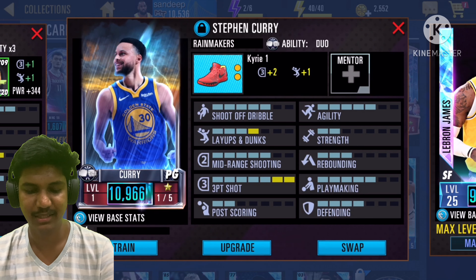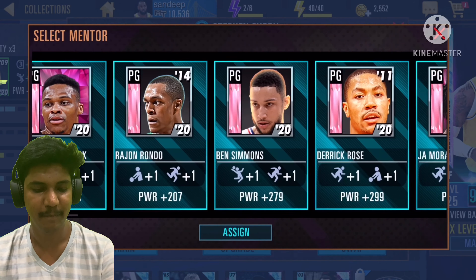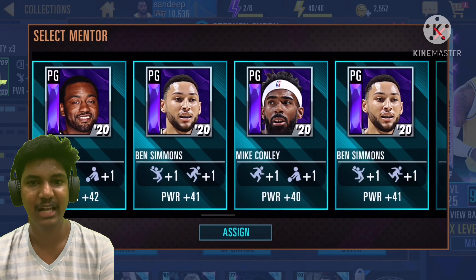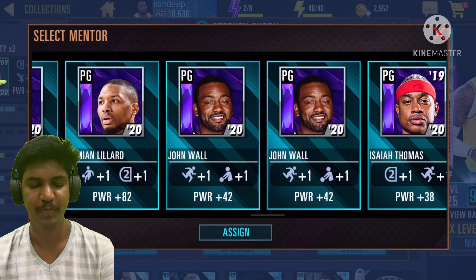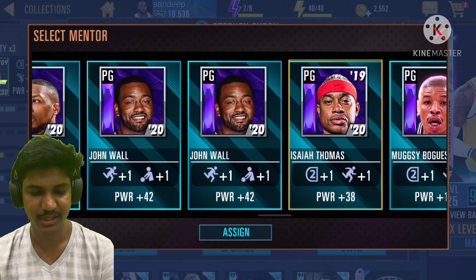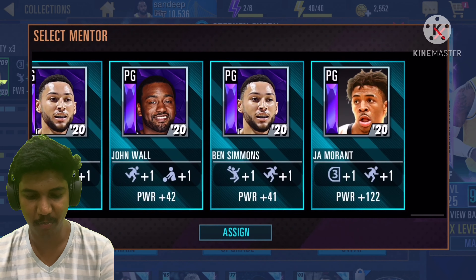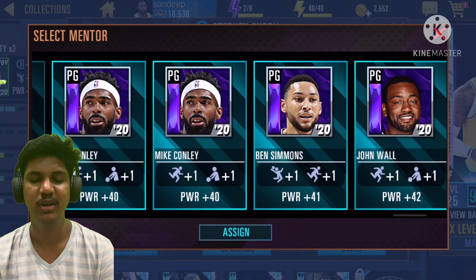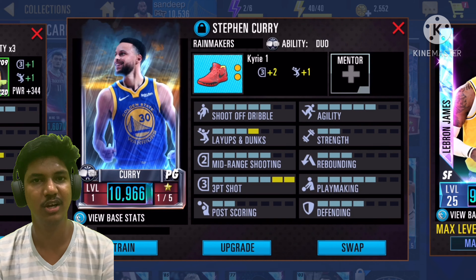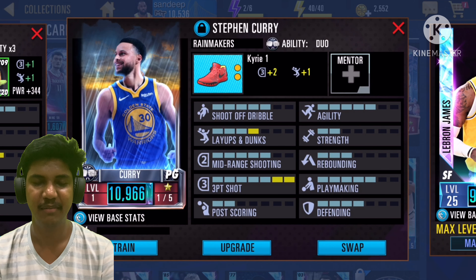Let's see if we can increase his playmaking a bit and search for mentors. We don't need a high-power mentor right now because the mini domination starts in a couple of hours, so we'll search for a low-power mentor. Looks like we don't have any low-power mentors, but that's not a problem — his three-point shot is already seven points.